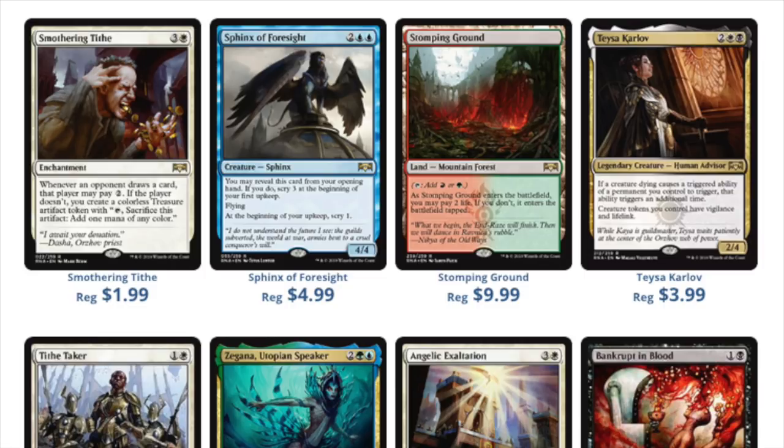Stomping Ground will not always be the most expensive shock land at $10 — it could be less. I would much rather have two Hallowed Fountains — that's the blue-white one — or actually the Orzhov one, Godless Shrine, because I never played with it much and it's not heavily used in Modern right now. At least not at the moment.